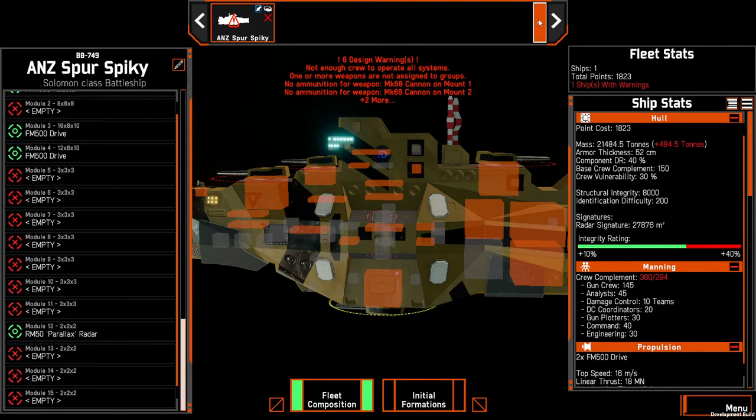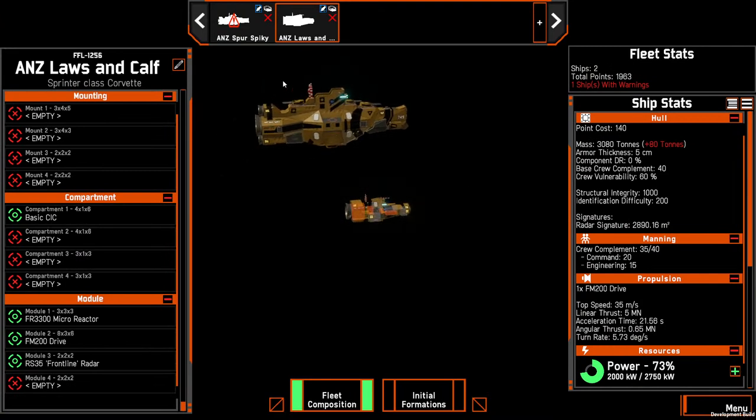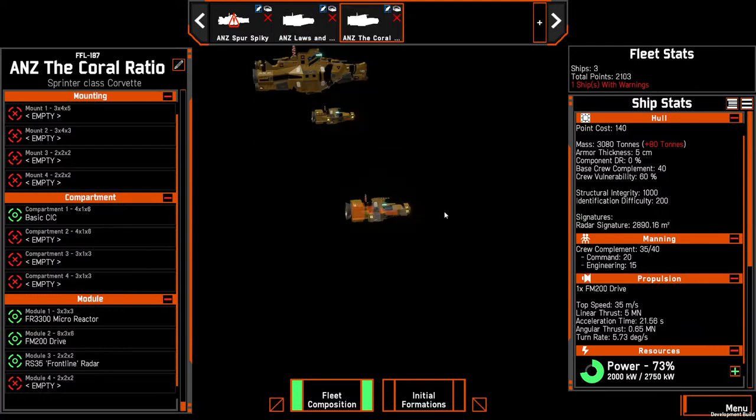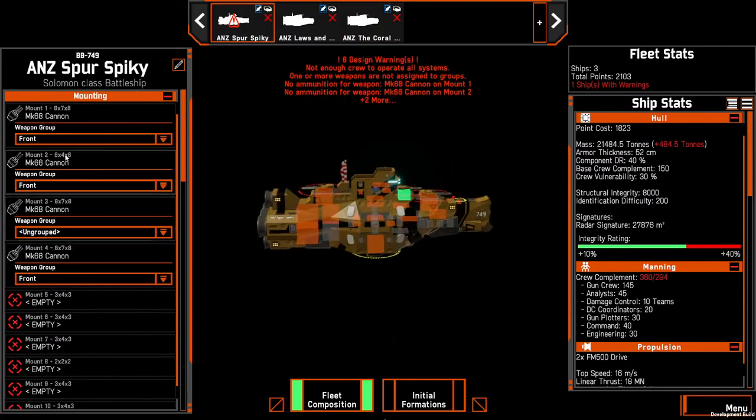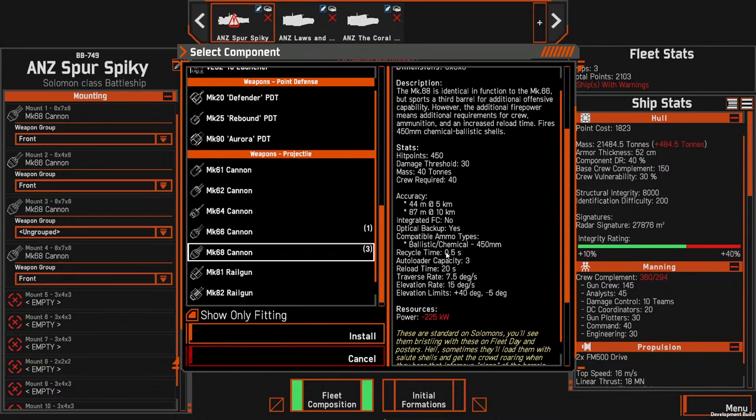More importantly, these sort of ships are nothing without spotters. You've got a large ship but if it can't see anything it can't do anything — it needs eyes, it needs something else to provide locks for this ship so it can engage. You don't want this ship driving in so close that it gets hit by beams or torpedoes. You want it to sit around its gun range, which I think is about 8k for the Mark 68.